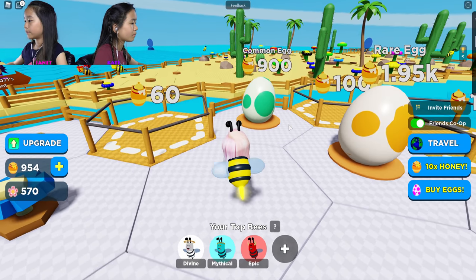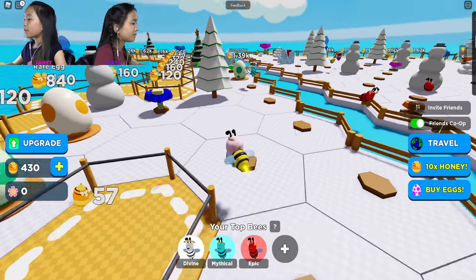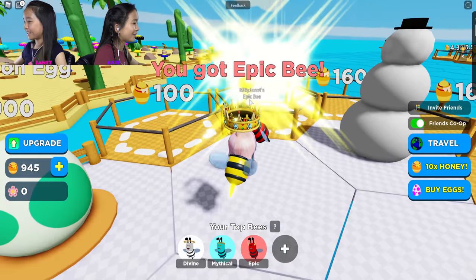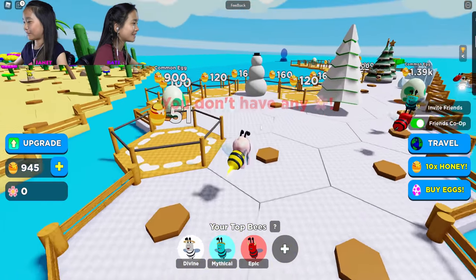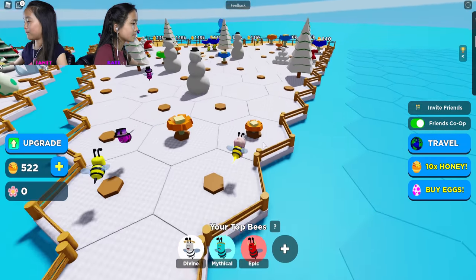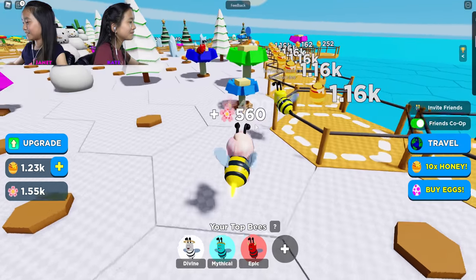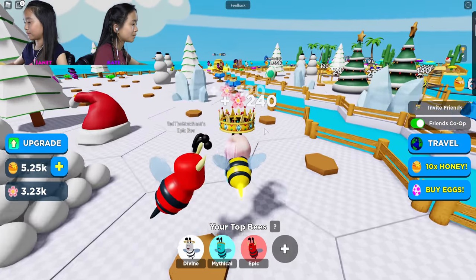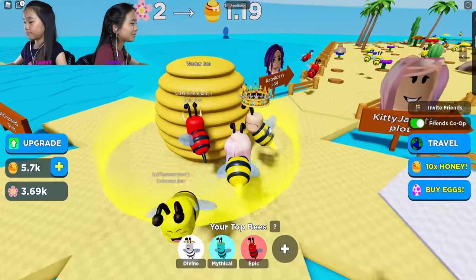Since I'm in the same level as Tad, I could go over to his flowers and steal them, along with Kate's. Kate has lots of big ones over there I want to take. I'm trying to get them all and then sell them at the same time. I got another epic bee, just saying. I just need one more epic bee so I can have a full row of epics. I'm gonna go over to Tad's place and maybe steal some of those flowers. The bigger ones give you more money. I'm sorry, Tad.